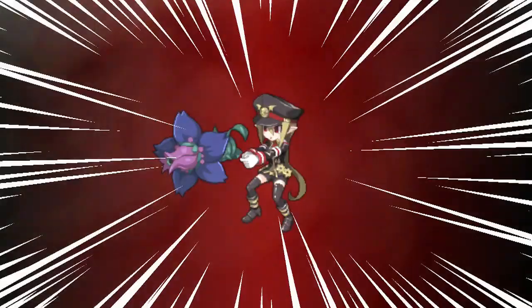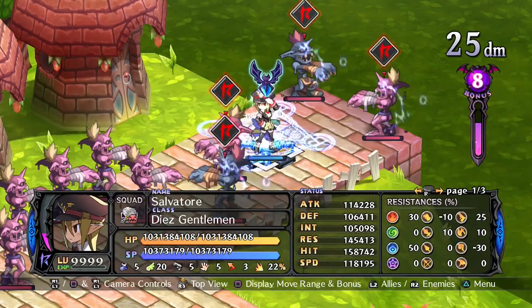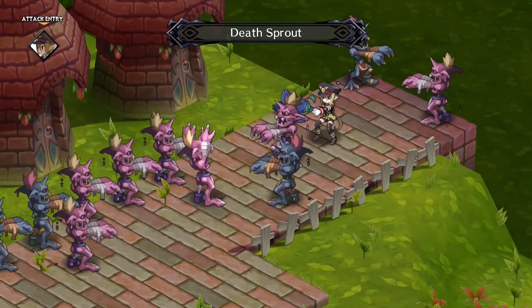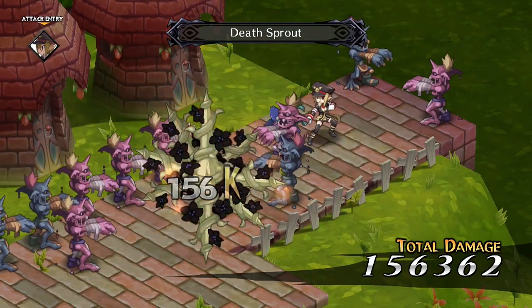Flora Beasts become a gun when they magichange. Their first magichange skill is Death Sprout. This is a long range, single target skill — a typical gun skill for dealing damage.